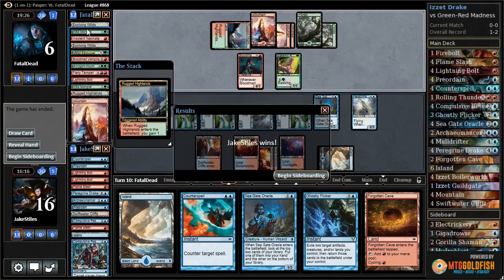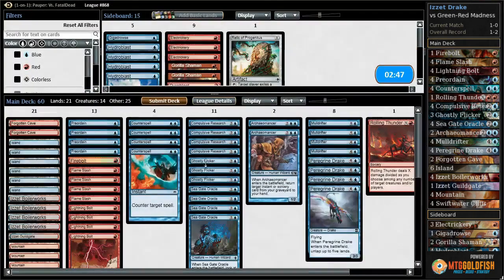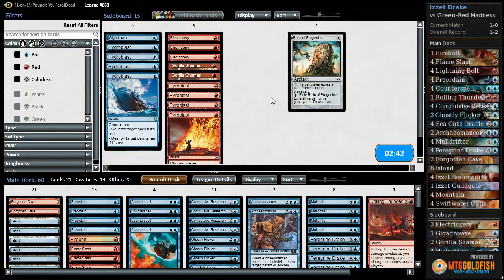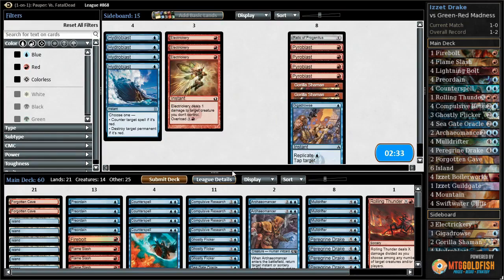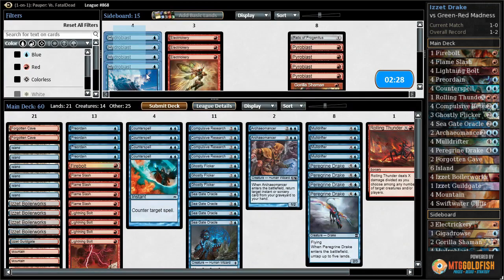I don't see any differences from the Red-Green Madness list we ran before. Relic against Hooting Mandrills is not a great idea, especially when they might not even play the full four Mandrills. Hydroblasts are very good against Lightning Axe, Lightning Bolt, Fiery Temper, and Blood Mad Vampire. Electricary could be good against Blood Mad Vampire, Basking Rootwalla when they don't have pump available, and Insolent Neonate. I'm pretty certain I don't need to combo off to win against them. They have some Pyroblasts they can bring in, but we have Hydroblasts that fight along the powerful axis. Our removal just outpaces their creatures, so I'm not going to sideboard out any removal — I'm going to sideboard out combo pieces.